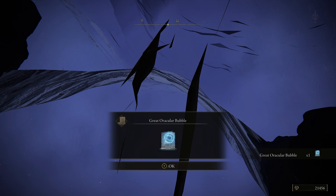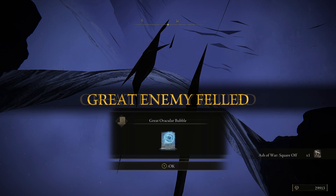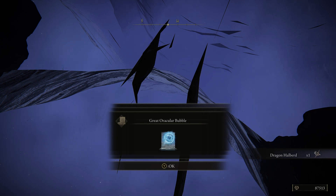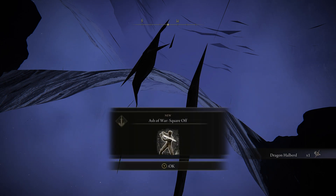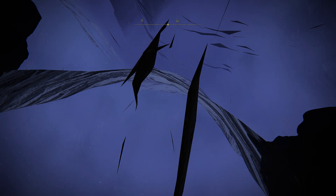Boom, there we go — it says 1,100 runes, but in reality we got about 30,000. Apparently we killed a boss as well, and that gave us a lot more — we got 87,000, and we unlocked a whole bunch of stuff. And there you go, we got even more runes. So in all, we got about 100,000.